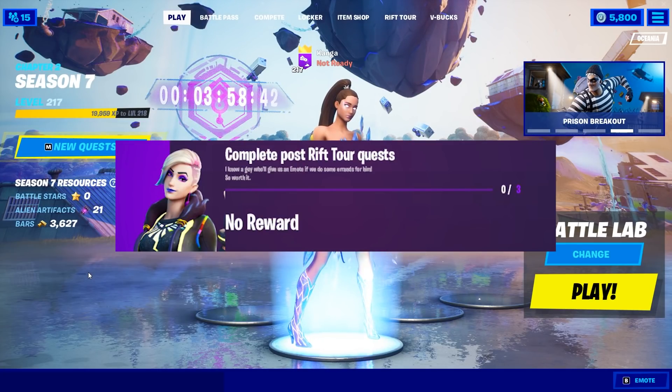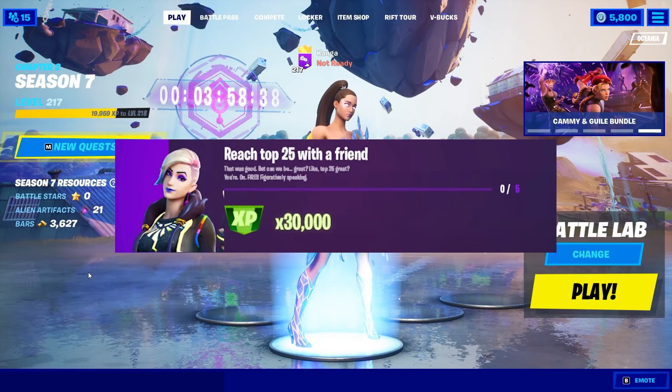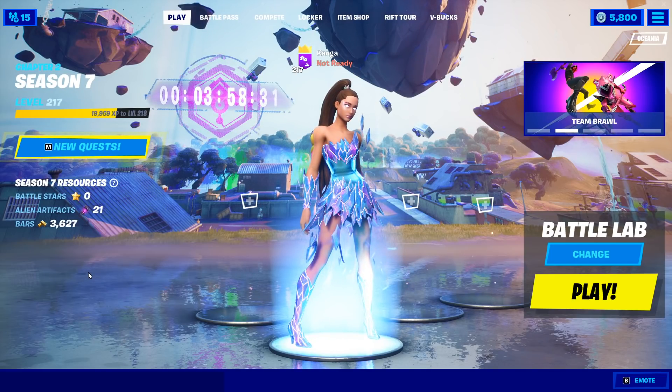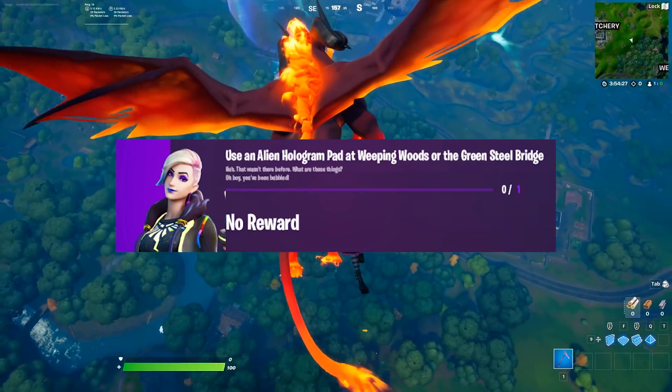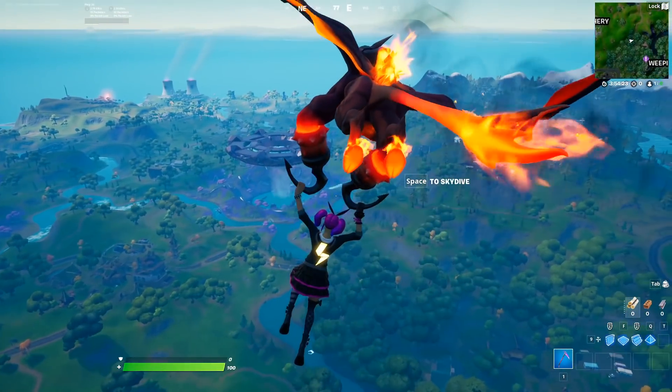You need to complete three post-Rift Tour quests the first time around. The first two are very self-explanatory — you just need a friend. You have to play 10 matches and reach top 25 five times. The third challenge requires you to know where to go: use an alien hologram pad at Weeping Woods or the Green Steel Bridge. I'll show you how to do that in-game now.